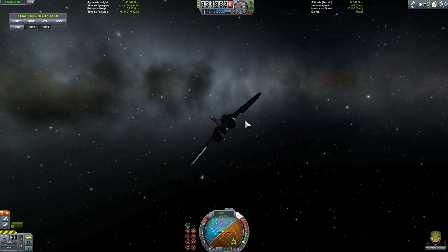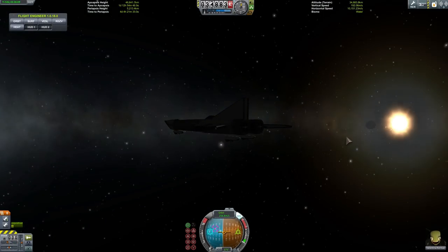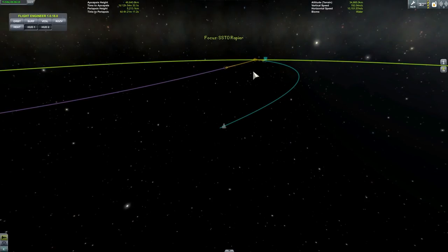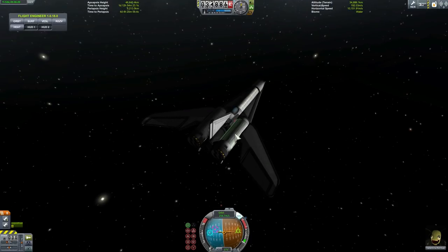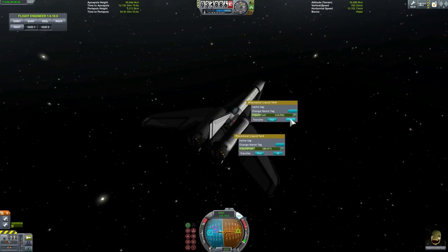It looks like we have a direct intercept with Minmus — we're actually going to be crashing on it, which is exactly what I wanted. Just before I forget, I'm going to release my gear because I always forget. We're going to wait until this point and then start blasting our engines. This nuclear engine provides more than enough TWR to land on Minmus, but I also need to refuel by putting some fuel into the main tank.